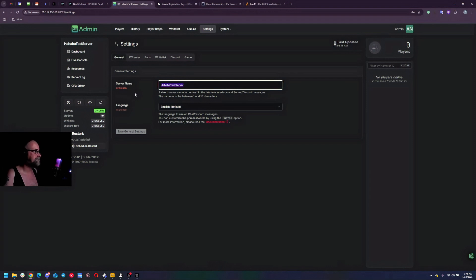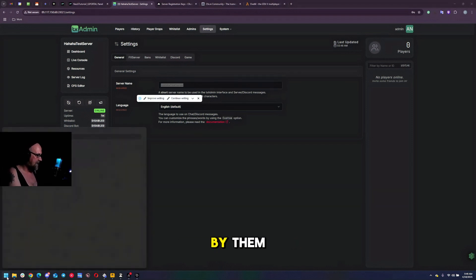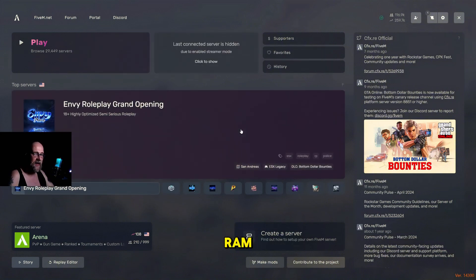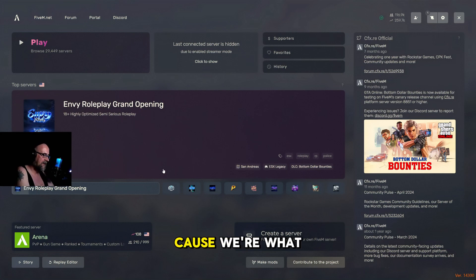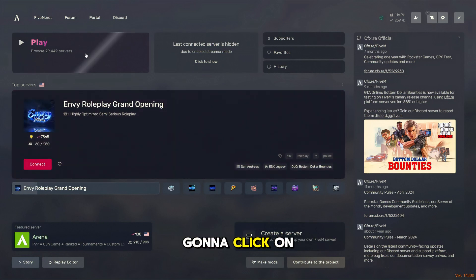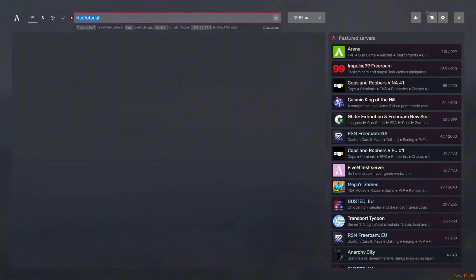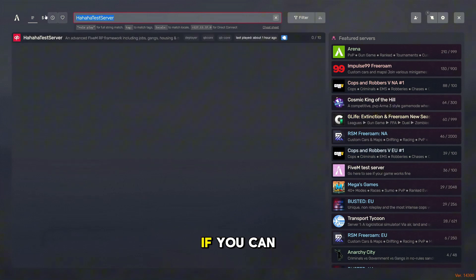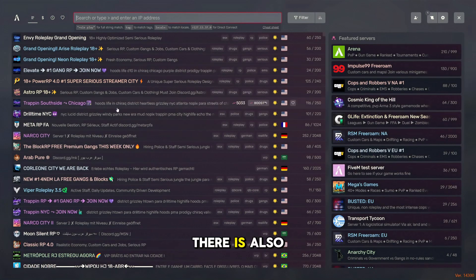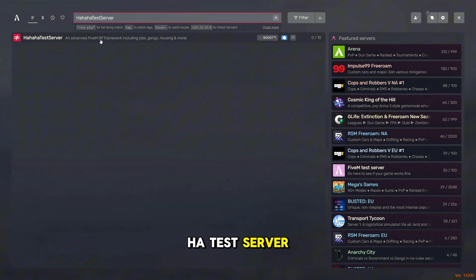So we're going to copy the server address and open up FiveM. Now that it's loaded, we're going to click on 'Play.' There are a couple different ways you can join your server - you can type in the name and there it is right there, or you can grab the IP address off your server's page and enter it directly. There is also a join link directly on the server's dashboard. We're just going to type in the name 'test server' and click connect.